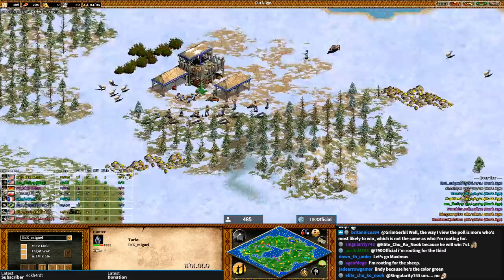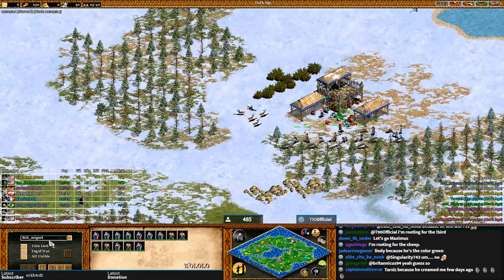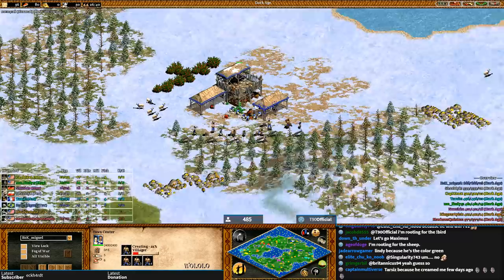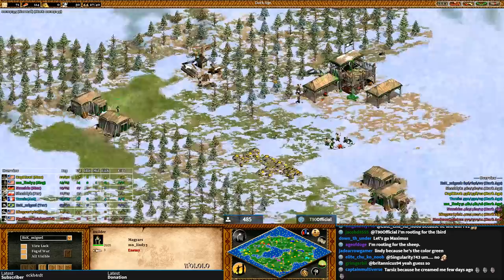In the north is where the majority of players are. Miguel has a great TC spot — plenty of boars, gold, stone — and he has a population lead: 25 pop, six fishing ships, and more builds coming. Miguel is a pro player, so it'll be fun to see people try and focus on him — or unfortunately, fun to see people die to Miguel.